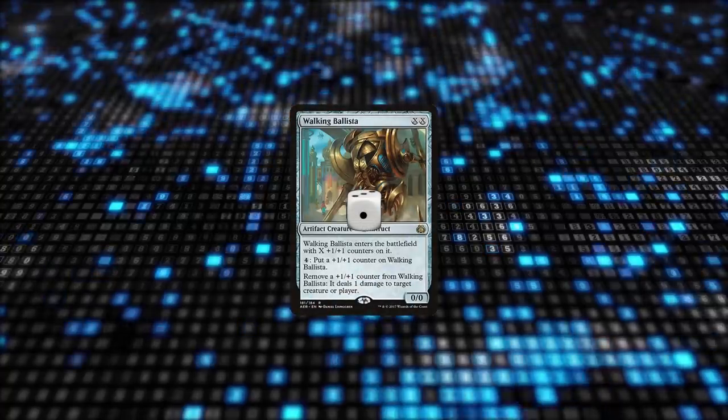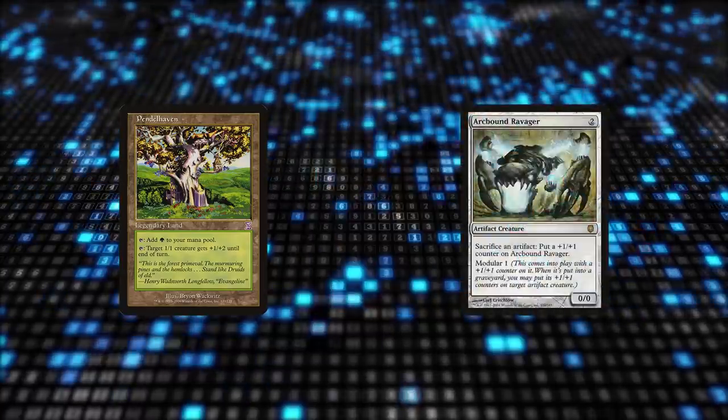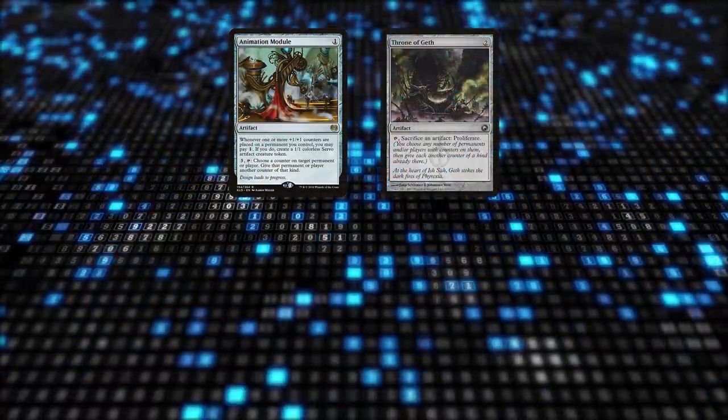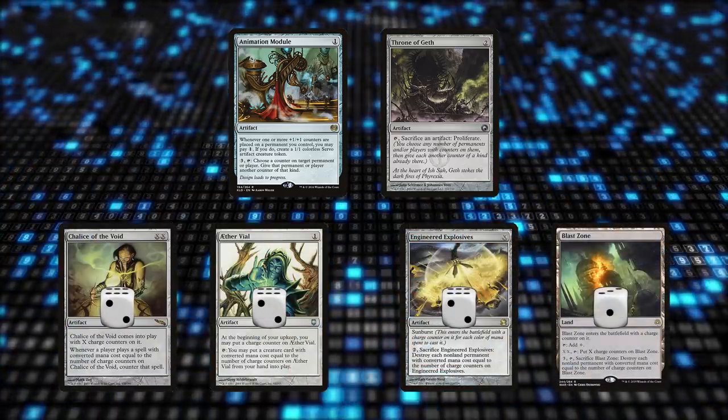You can target a 1/1 Ballista with Pendlehaven, remove the last counter from it, and then sacrifice it to Ravager. Like Yawgmoth's proliferate ability, Animation Module and Throne of Geth can mess with all sorts of permanents including Chalice of the Void, Aether Vial, EE, Blast Zone, and so on.